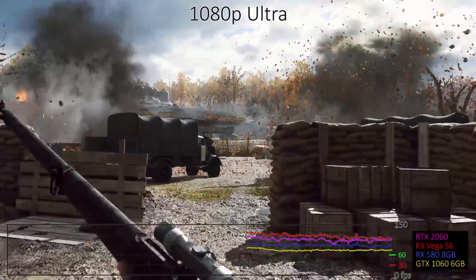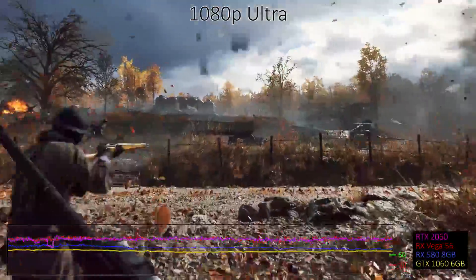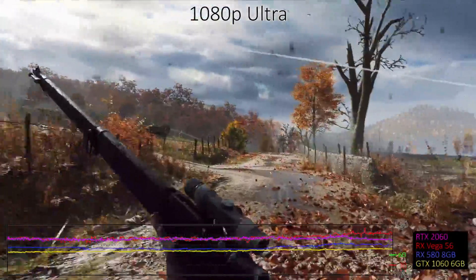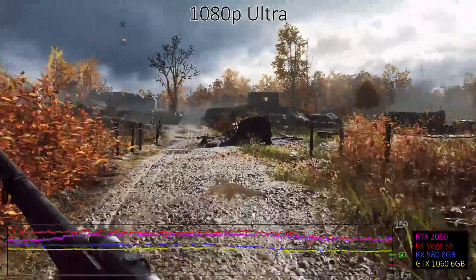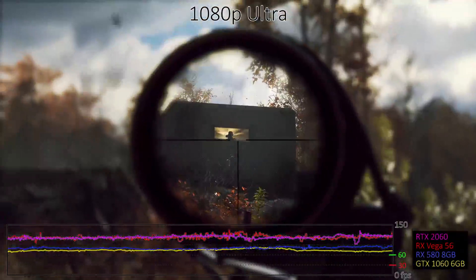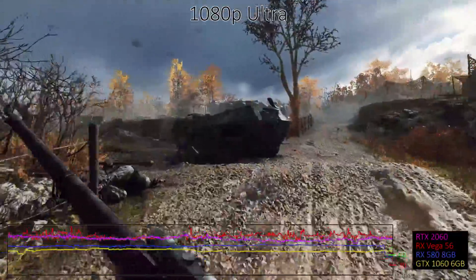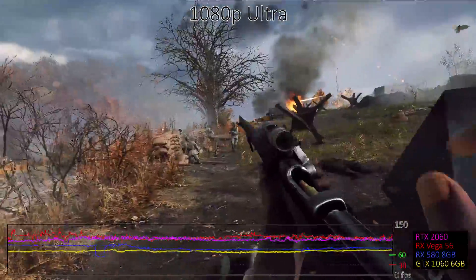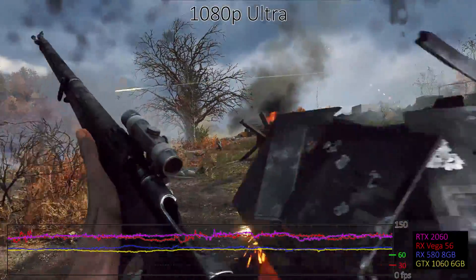I'm skipping over the high preset, as it's only slightly less demanding than the ultra preset and in terms of image quality looks about the same. Running on mid-range GPUs like the GTX 1060 and RX 580, we're still seeing more than 60 frames per second, which is great. Higher end cards like the 1070 and Vega 56 will even break 100 FPS, with AMD still leading in both cases, though the RTX 2060 basically ties the Vega 56 in performance while providing extra features and using a lot less power.